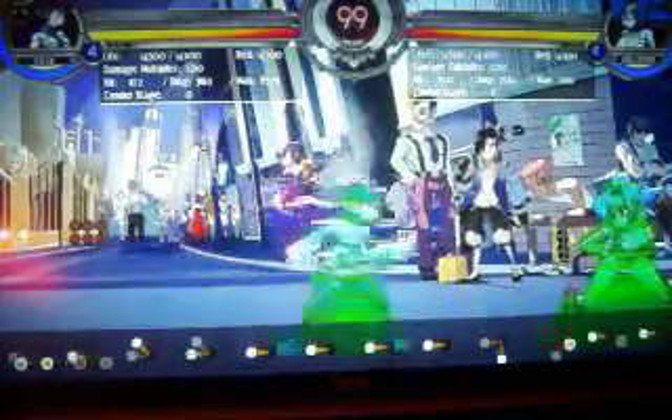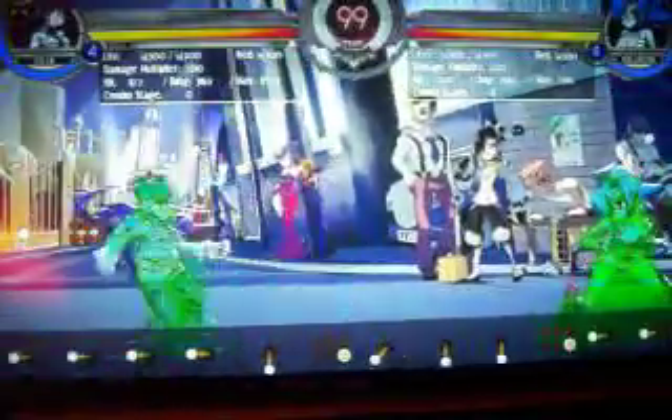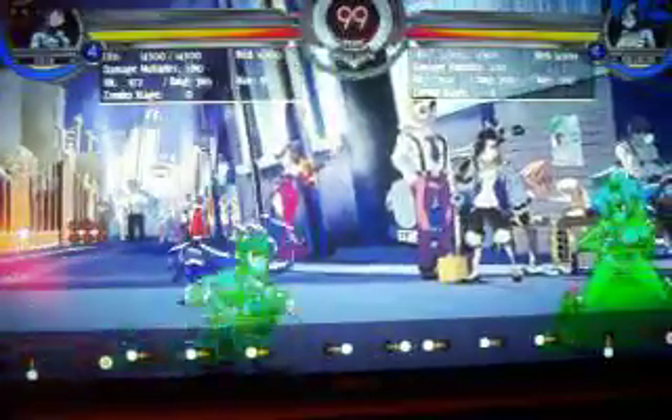Then there's her sweep. In my opinion, Filia has the most useful sweep of the main cast, the other being Peacock, because both of their sweeps move them forward. What's great about Filia's sweep is that it lowers her hitboxes close to the ground, making it harder to hit her. Even though it's unsafe on block and on whiff, you can cancel it into her DP, which has an invulnerable startup being a DP and all.